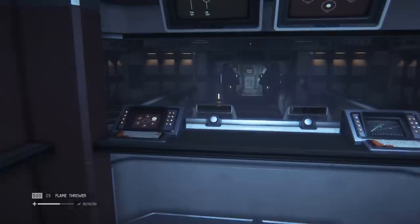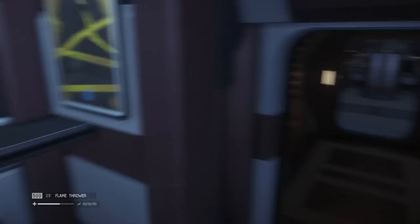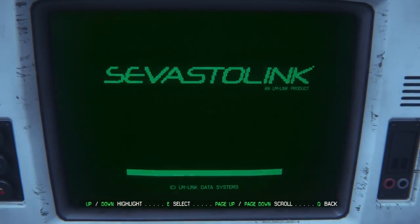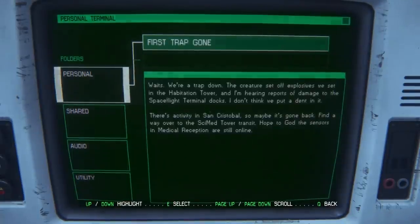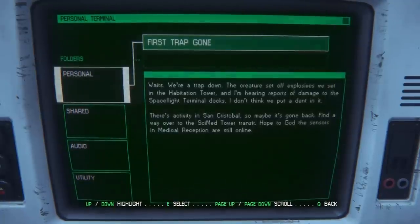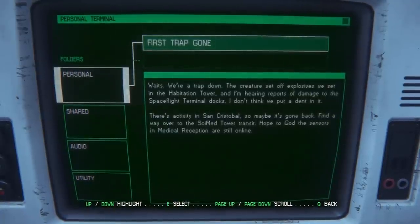There's an access terminal and it's reasonably safe. Let's read something — let's make with the literacy. The first trap is gone. The creature set off explosives we set in the habitation tower, and I'm hearing reports of damage to the spaceflight terminal docks. I don't think we put a dent in it. There's activity in San Cristobal, so maybe it's gone back.